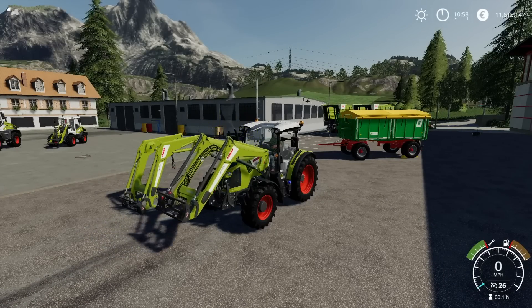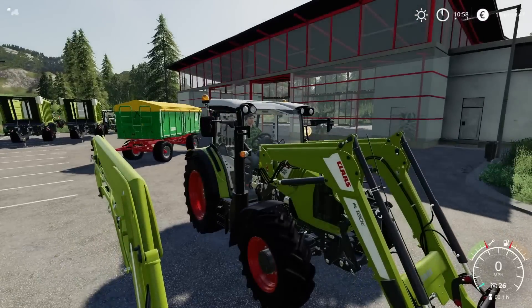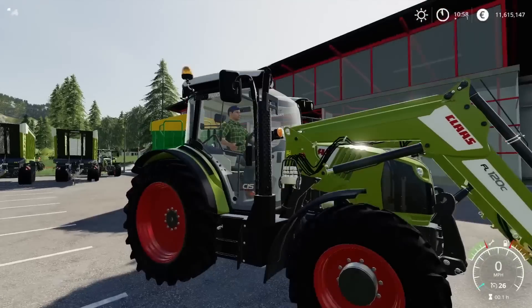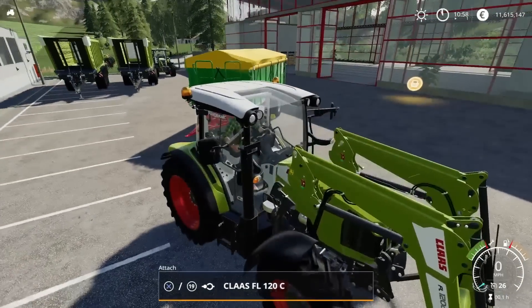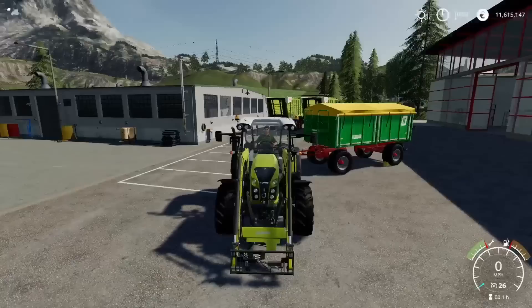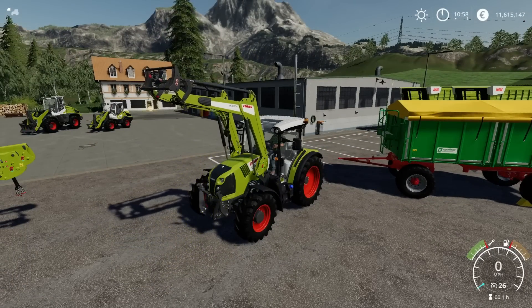We've got John Deere ones, we've got New Holland ones — I think there's a modern New Holland one now as well — but it's nice to have a pack that matches up. I like the fact that all the lines hook into that block really neatly, it's very well put together. Nice reach on them, which you'd expect from front loaders.